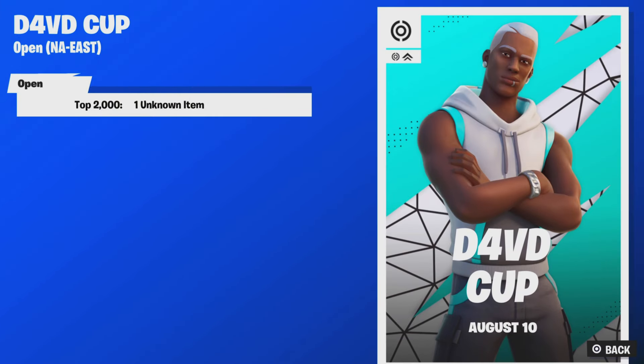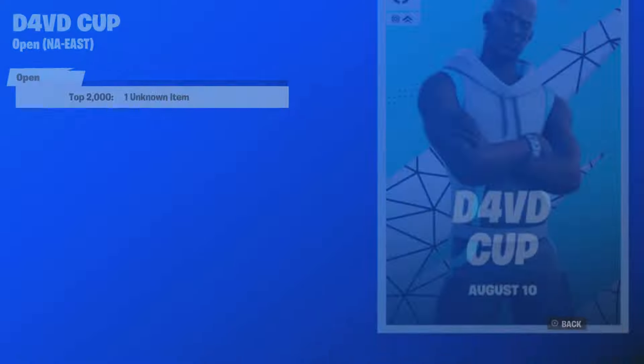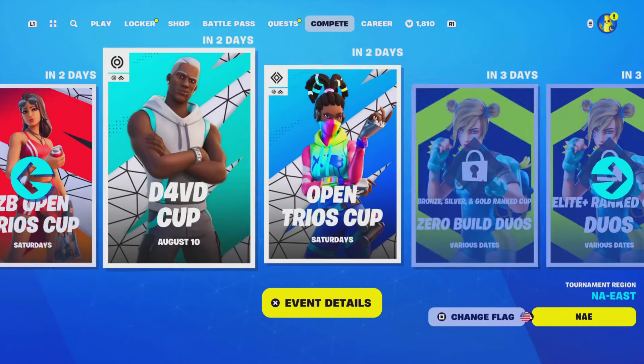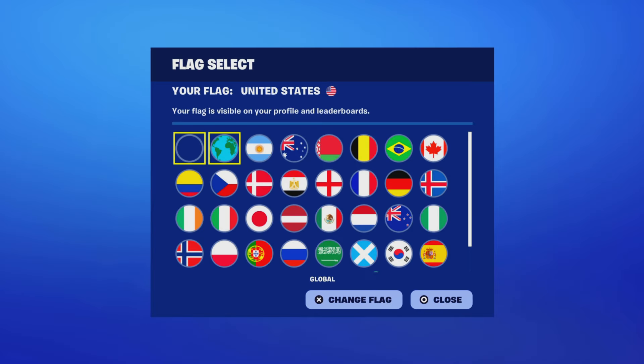You and your duo will need around 160 plus points just to safely secure your spot. If you want to actually safely secure your spot, you're going to need at least 230 points together. This does vary by region, as it will be different for every region.